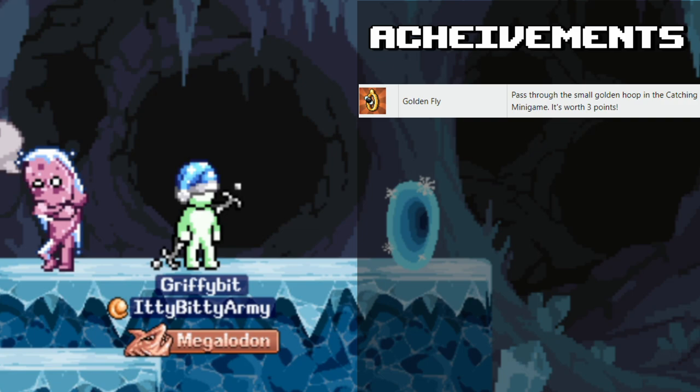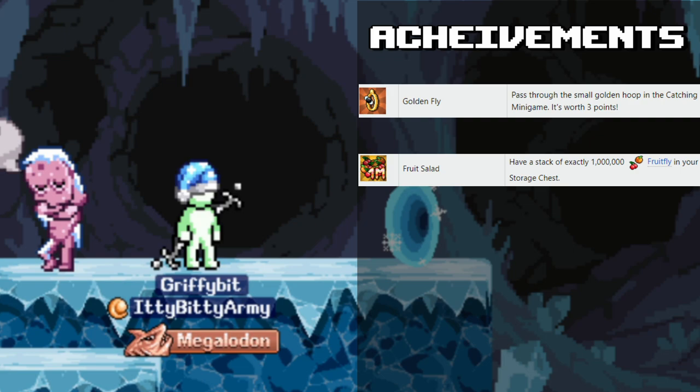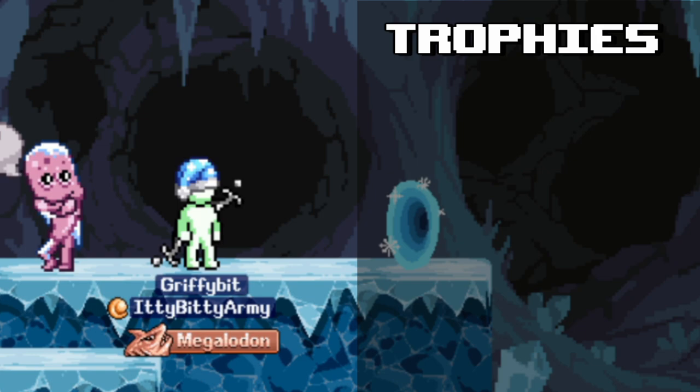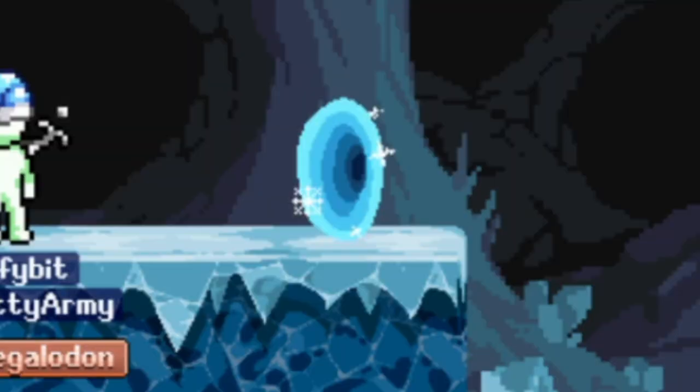Achievements are optional but really good to have. Golden Fly gives 5% catching efficiency, and Fruit Salad gives 5% catching speed. Thread of the Needle is okay but it's XP percent, not efficiency. For trophies, you have two options: Blunder Hills, a World 1 completion trophy that gives base agility and 3% AFK gains, or Critter Baron, which gives 5% agility. I personally prefer Blunder Hills.